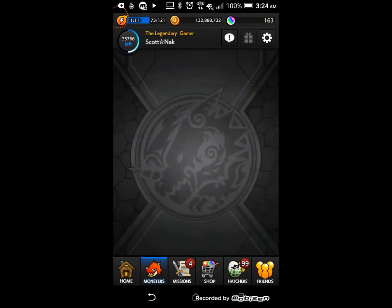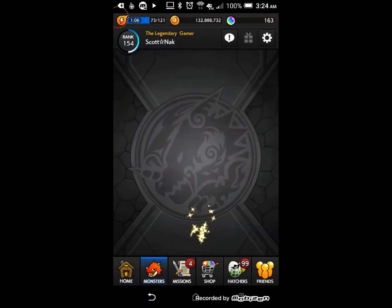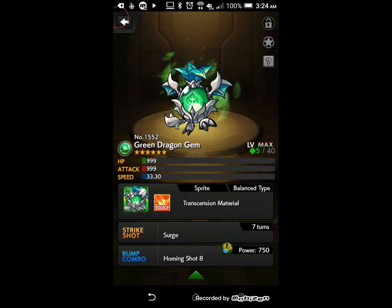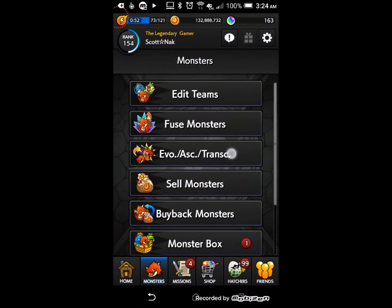Also, don't forget to unlock your dragon gem. If it's locked, you won't be able to use it as material. So if you see that you're trying to transcend your monster and it says you're not allowed to, make sure you unlock it. Alright, now let's do it.